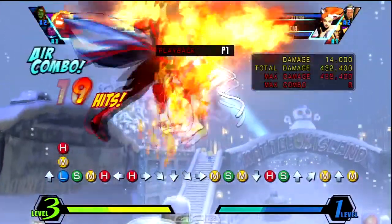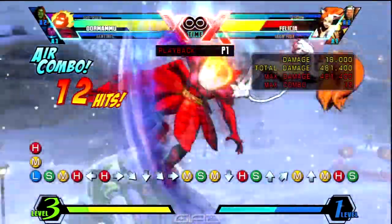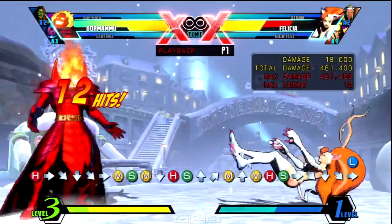Then you're gonna land. Your opponent was standing — medium, crouch heavy to the launcher. Then follow that up with air medium, medium, heavy to air S for the hard knockdown.